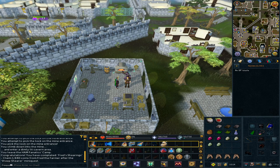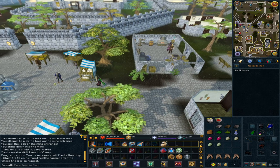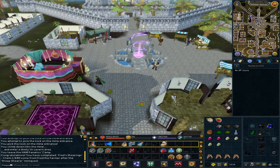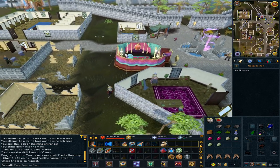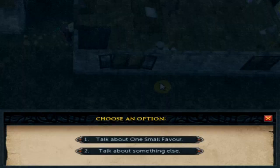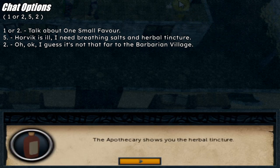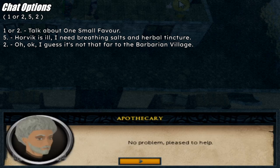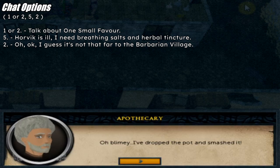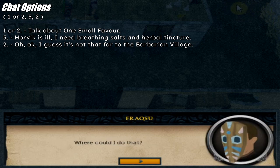Go south-west to the potion guy. Talk to Apatocari. Option 1 or 2: talk about One Small Favor. Option 5: 'Horvick is ill, I need breathing salts and herbal tincture.' Option 2: 'Okay, I guess it's not that far to the Barbarian Village.'